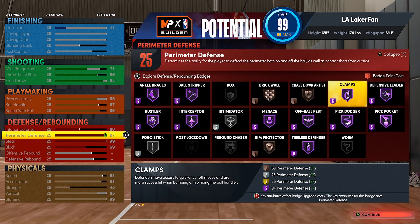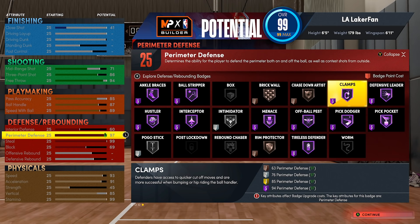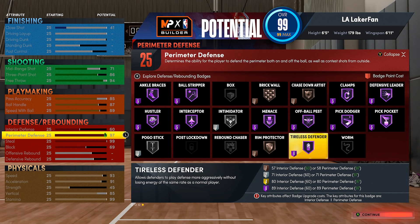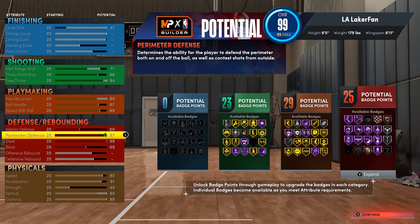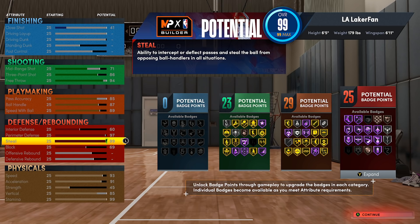Anything past 97 doesn't really give you anything in terms of extra defensive badges or unlocked badge requirements — it doesn't make defensive leader or off-ball pest cheaper, and hall of fame titles defender isn't worth it anyway. But my whole point is you get silver intimidator, which is really nice, along with super high perimeter defense at a good speed while being taller.